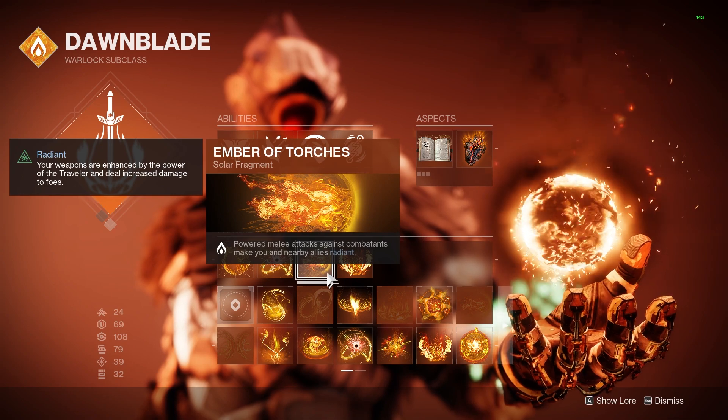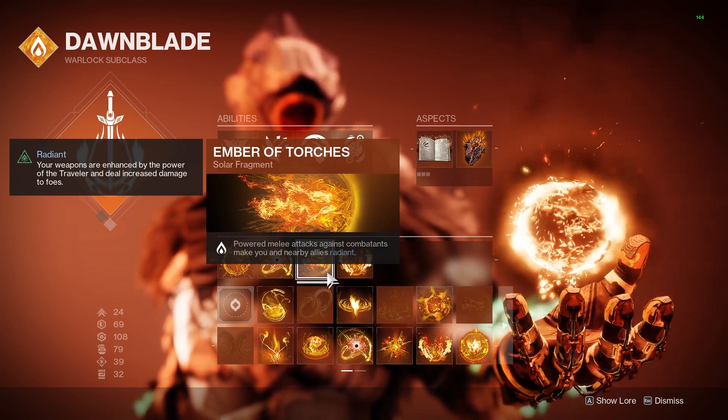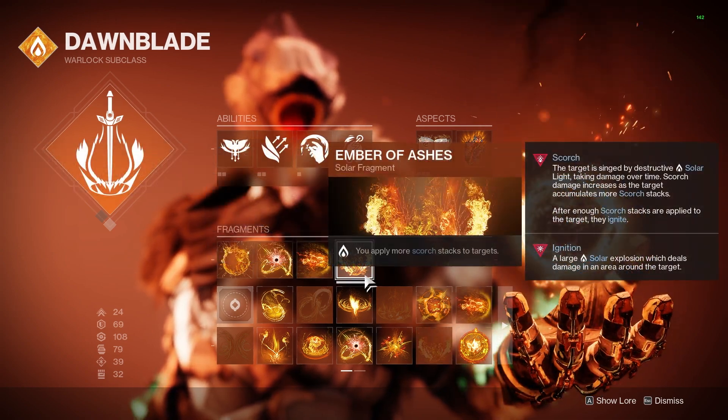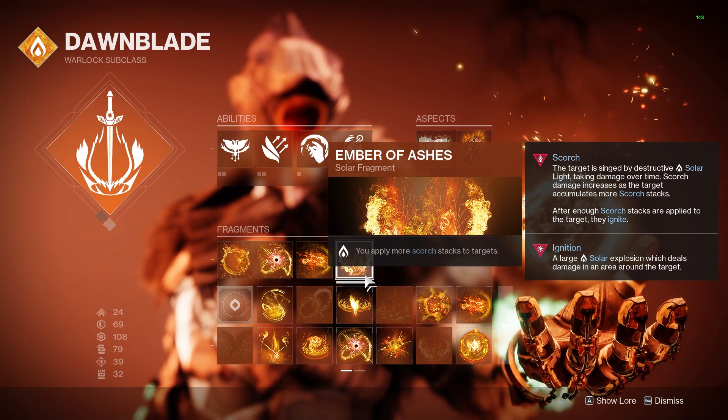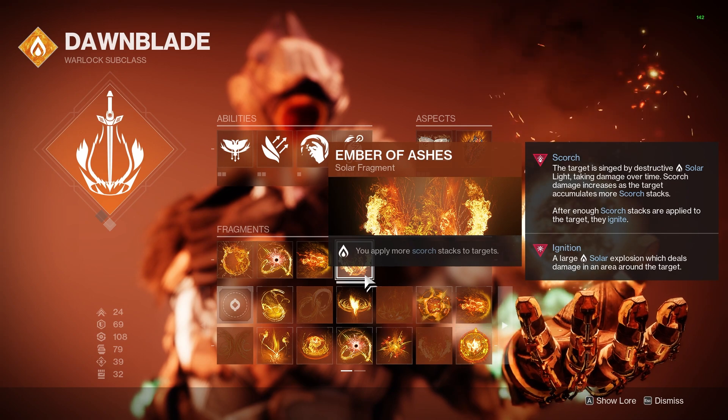Ember of Torches will last 15 seconds on its own, and because we get our melee back so quickly, we can consistently reproc it before we even get down to 5 or 10 seconds left. And then finally, we have Ember of Ashes to increase our burn damage because we will be applying more stacks of Scorch at base.